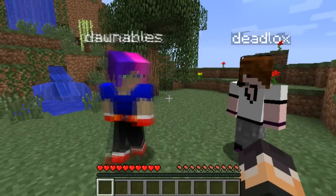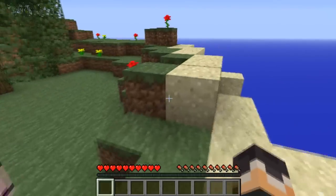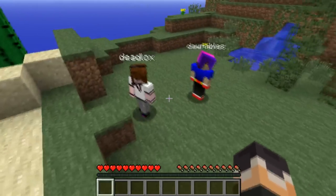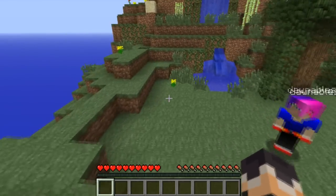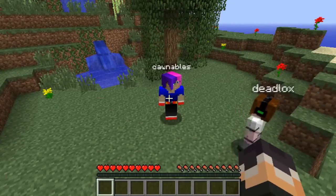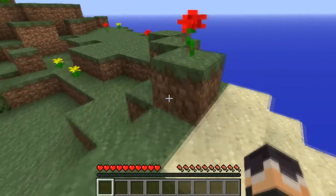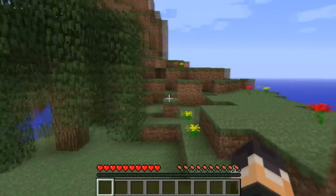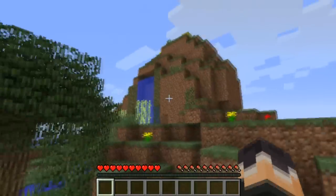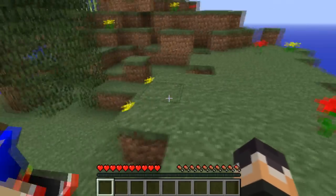Hey guys, Sky here with Donnables and Deadlocks, and in this series we're going to be surviving on an island called Island of the Skies. This is a map by SV Cool Man — check it out in the description below. It's set on hard mode and we have to survive on this little island with about 30 challenges.